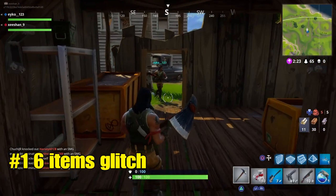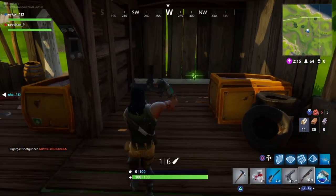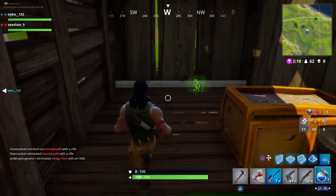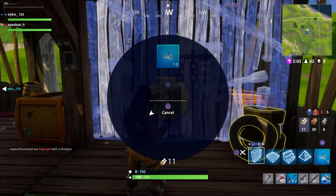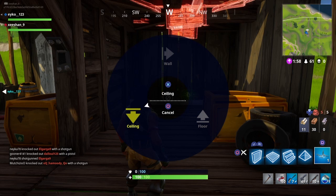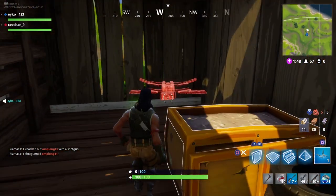For the first glitch — this glitch is really insane. Everyone knows you can only store five items in your inventory, but after this glitch you can store six. As you can see I have three guns, one armor, and one medkit. To get six items, all you need is a trap. Once your inventory is full, hold your trap and pick up the item you want — like this SMG I'm holding right now.